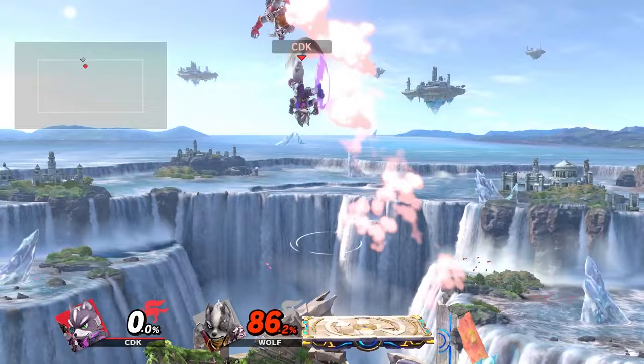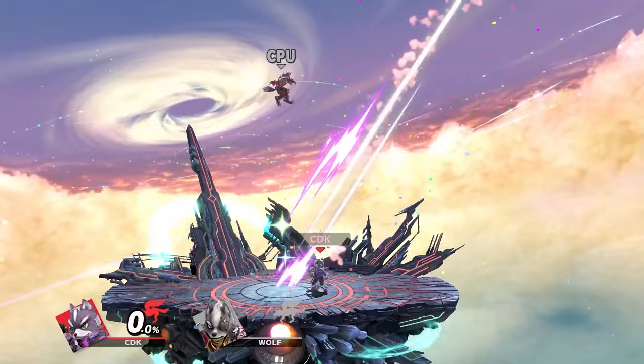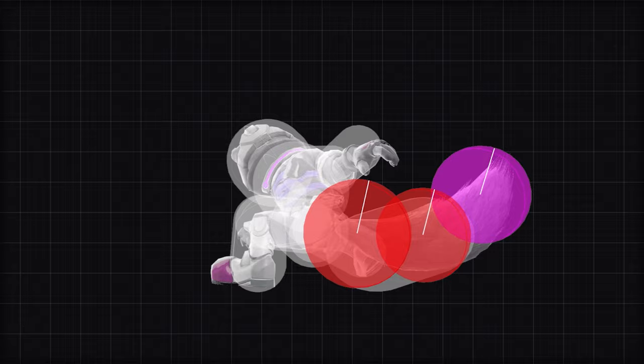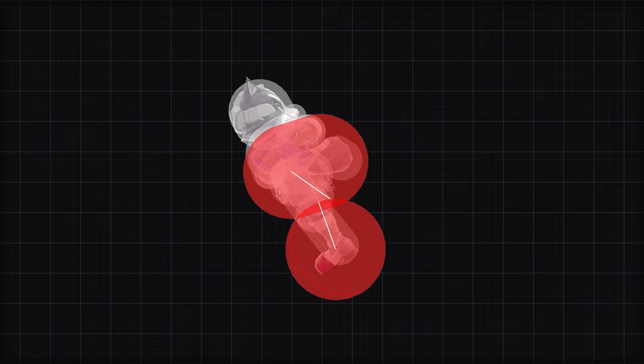As everyone knows, Fox obviously has a lot of combos. He has a lot of things at low, mid, and high percents that will help him combo very easily — he doesn't really struggle to get the damage. For combo starters we have: nair, dash attack, up tilt, down tilt, f-tilt, side-b, back air, falling up air, and d-air. There is a lot to work with.